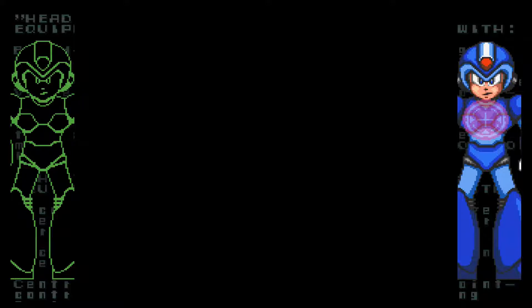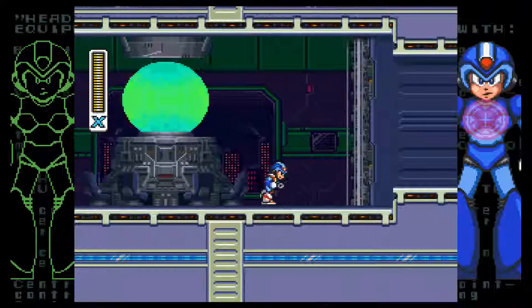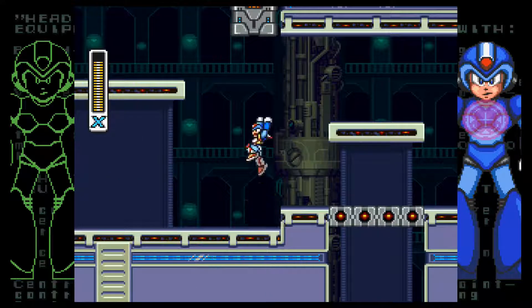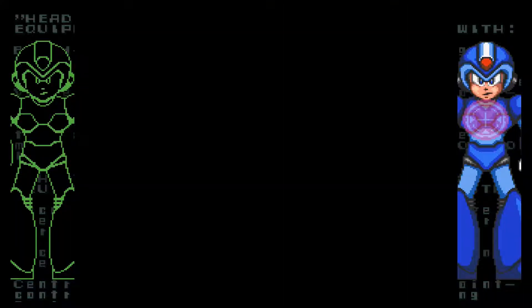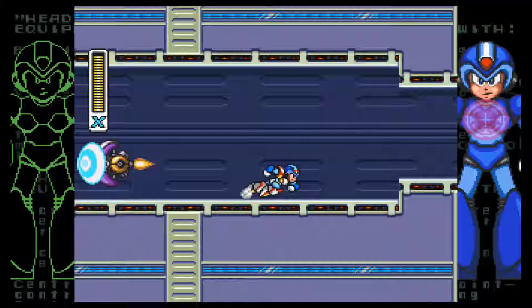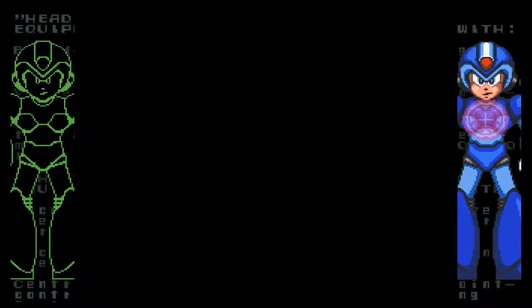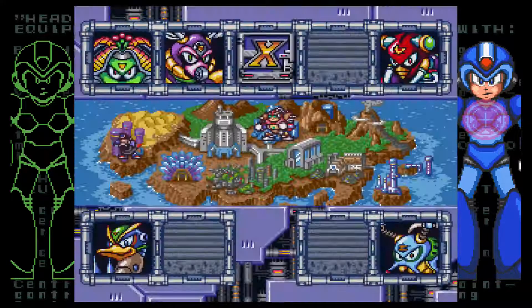When getting these upgrades — the thing is I came to this stage too early. I feel like an idiot now. I need the Speed Burner — the charged up Speed Burner — which will allow me to do an extra, much longer and faster air dash. And in order to charge up my sub-weapons, much like in Mega Man X, I need the X-Buster upgrade, which is obtained in Wheel Gator's stage. So I actually have to go to Wheel Gator's stage first.